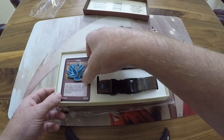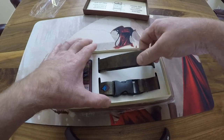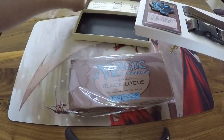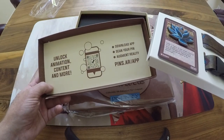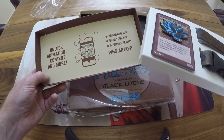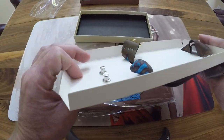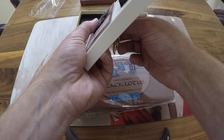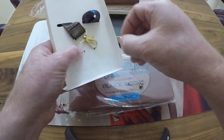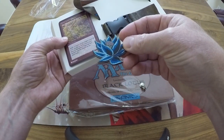Oh, that is very cool. Let's see if we can get this opened and looked at here. Unlock some additional content, download the app — good times. I don't think that's a special edition, but gosh, that's really good quality. Let's take a look at this. Oh, how do these pins come out? Oh yeah, it's kind of a springy-loaded action — very cool.